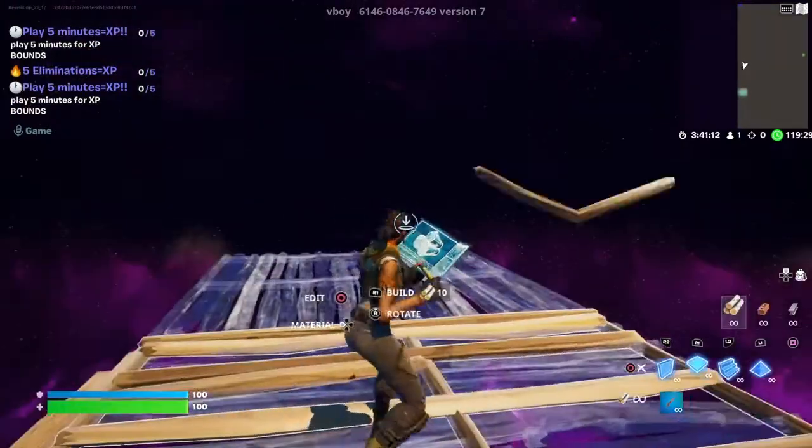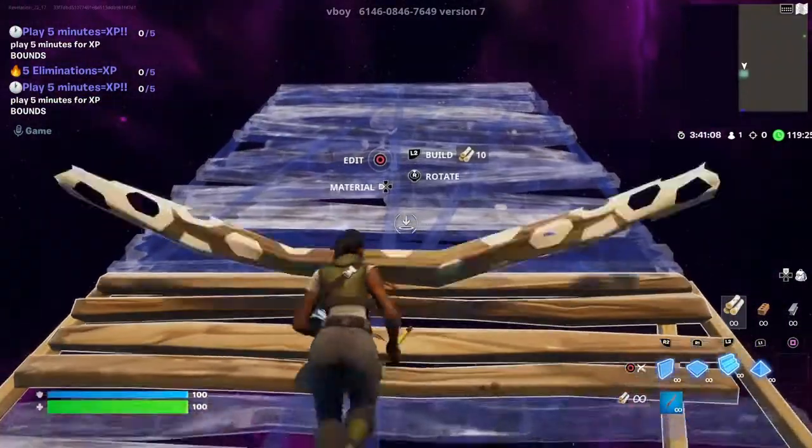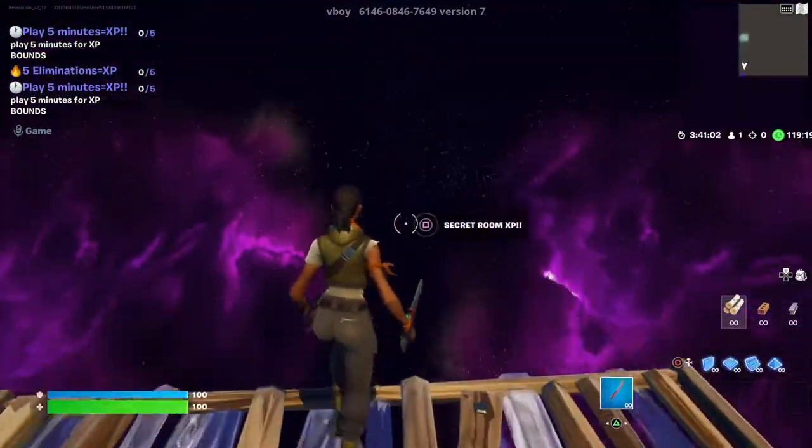And then 1 floor. Then turn to your left and build 2 ramps. And then build 4 floors. The XP button is right here.